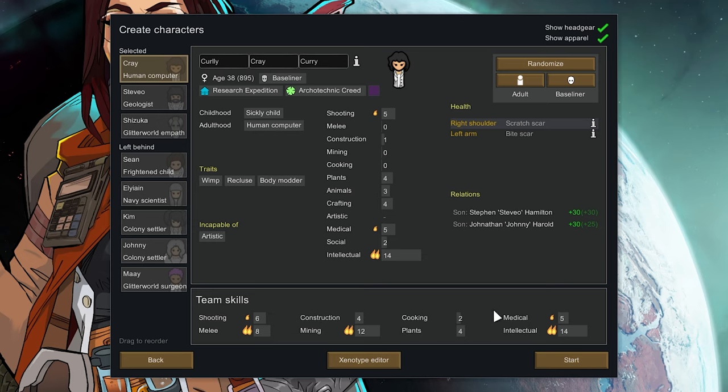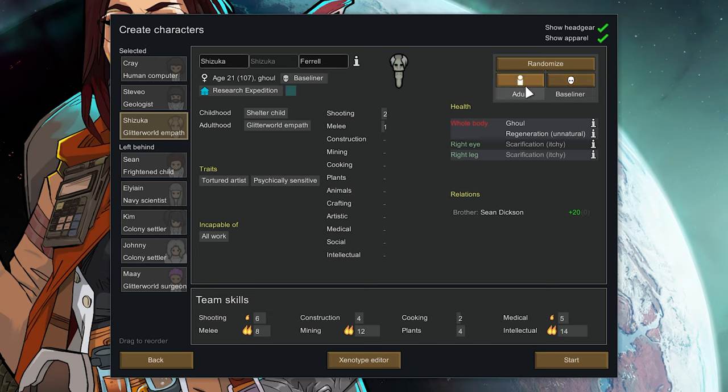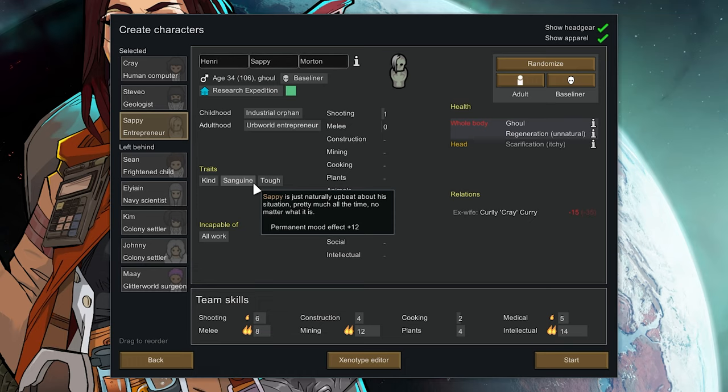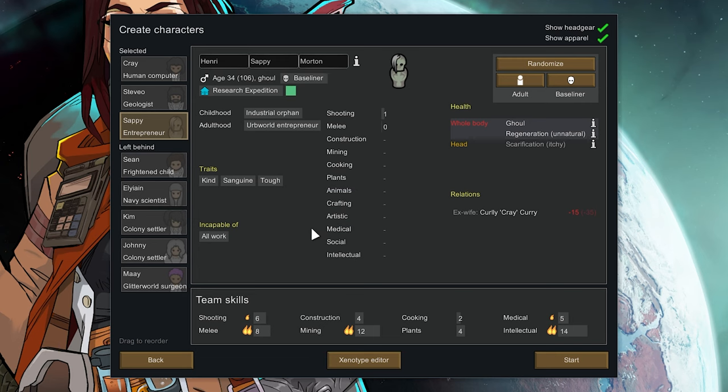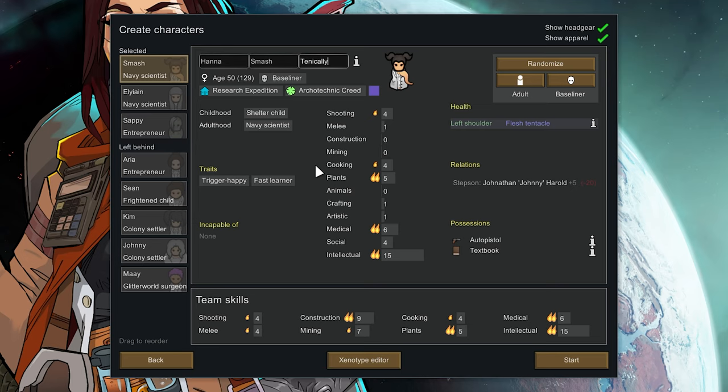It's been so long since I started a new colony, it feels very, very good. So this is the ghoul because we start with two normal people and one ghoul. If I randomize, will you still be a ghoul? You will. Apparently a permanent mood — I don't know how that's going to work. It's like having a tamed cougar or something. I think tough is fine. We've got a kind ghoul. Imagine a tough brawler ghoul — that is very good. And a smash tentacle. We're happy with that.